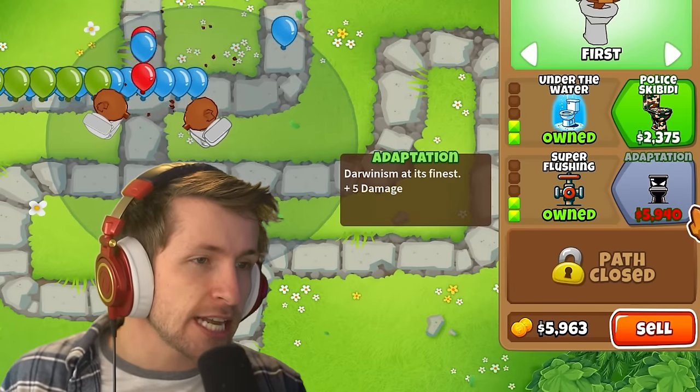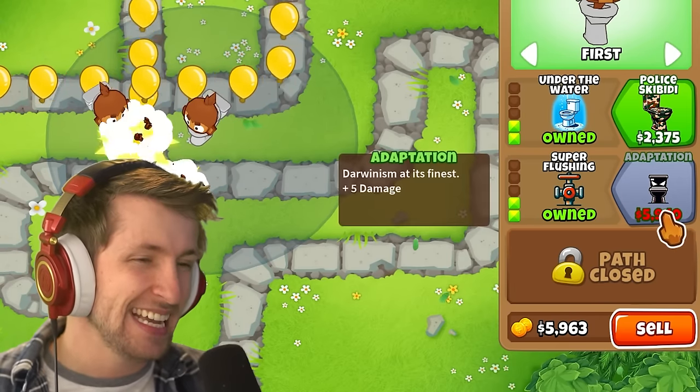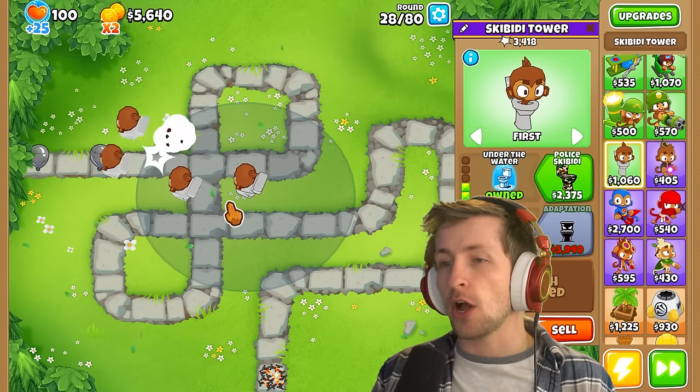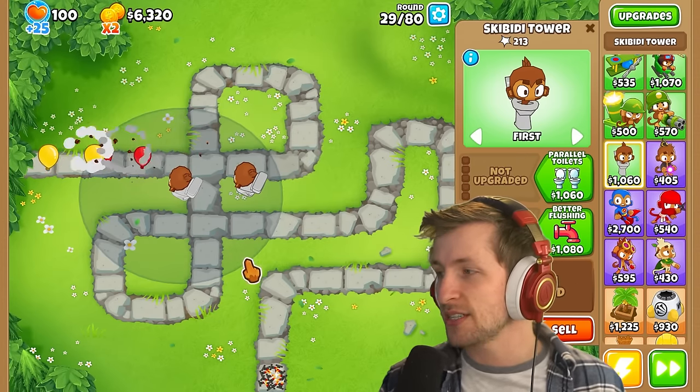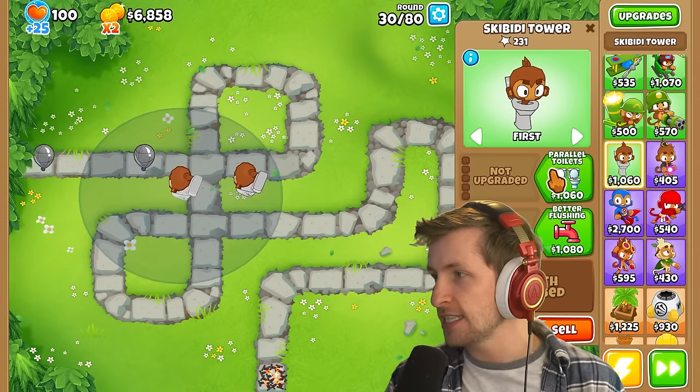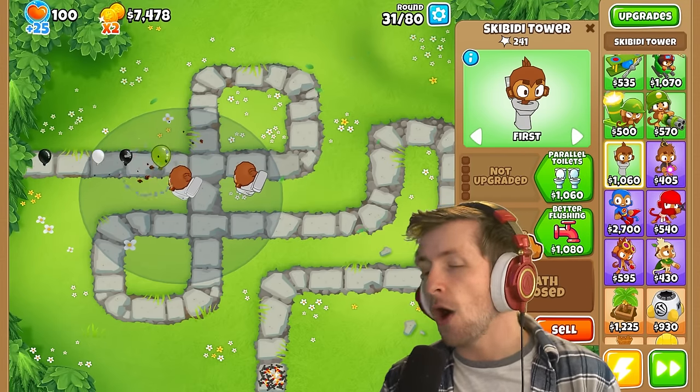We have Adaptation — Darwinism at its finest — and it's even more damage. Oh thank goodness, it can hit lead balloons! If it couldn't hit lead balloons I would be very sad. Let's upgrade this one because we definitely need this Skibidy Toilet to be doing better.